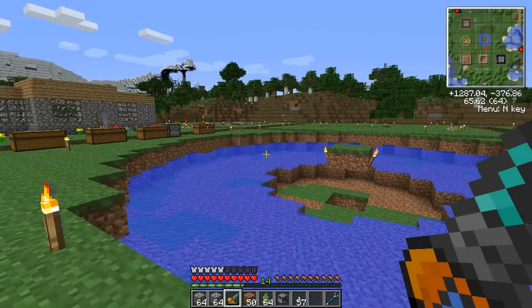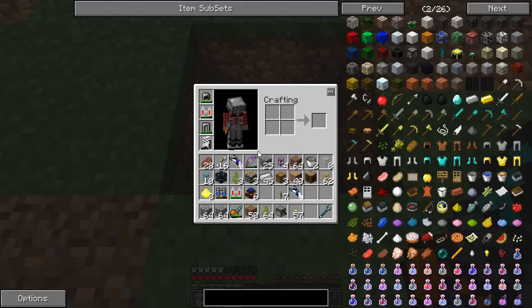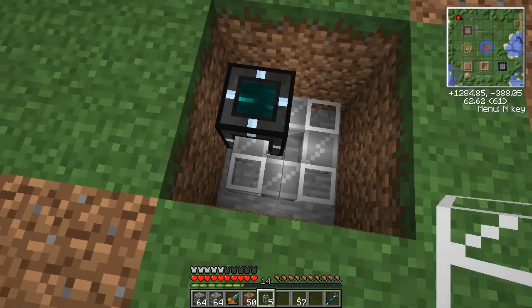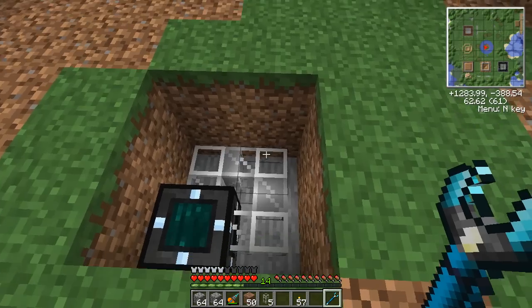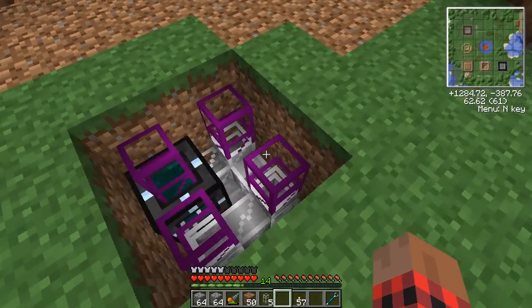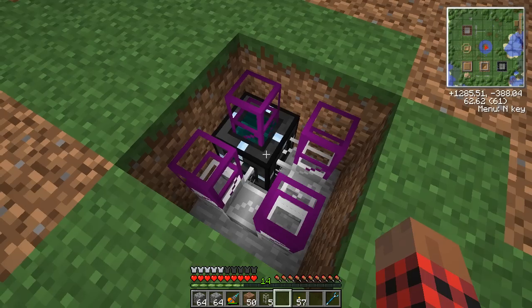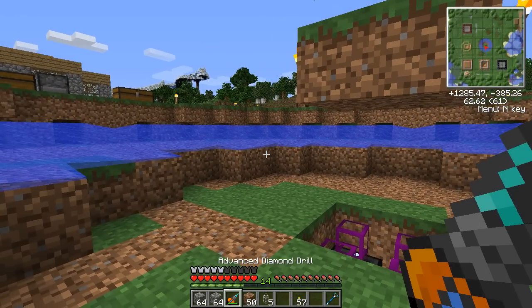Okay, we're back. I have the water set up — it's going to flow into the middle there. Directly below in this pit, where all the water is going to collect, we're going to put an item tesseract right there. Then we're going to put some iron transport pipes around it and have it all direct into the tesseract. On the top we're going to put some obsidian transport pipes. This is set up to go to the biomass inn — the entrance to the biomass facility.